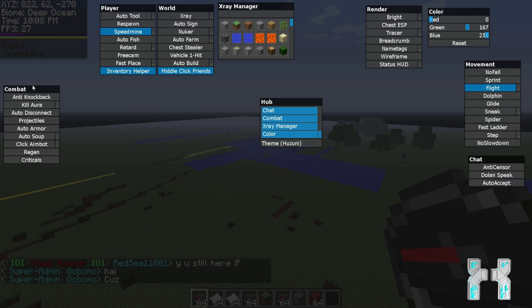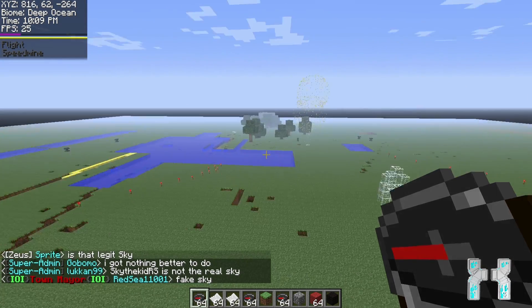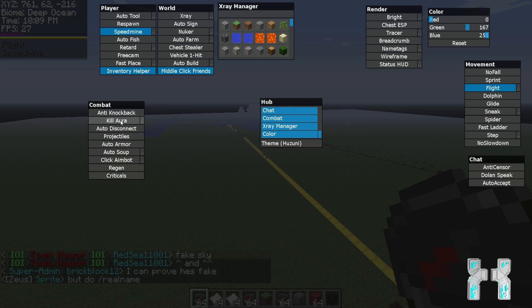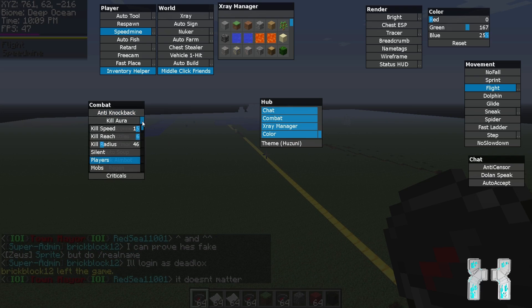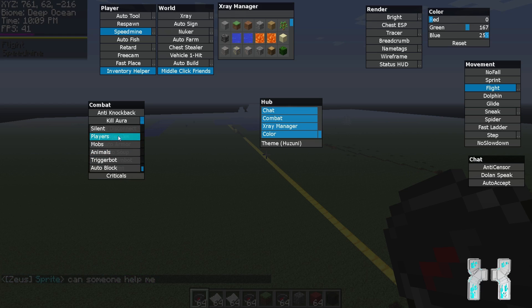Let's start with the combat hacks on the left side. To activate any hack just click it and it turns blue — you can also see active hacks in the array list. Kill Aura has a sub-menu where you can adjust settings like Kill Aura speed, reach, and kill radius. You also have to set up the targets you want to use Kill Aura on — players, mobs, or animals — otherwise it won't attack other players. There's also a trigger bot and auto block included.